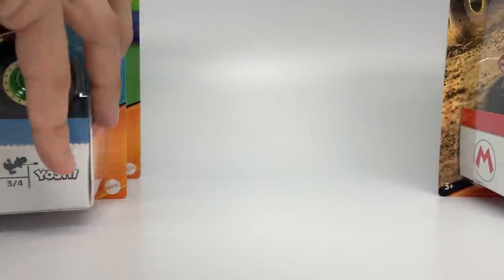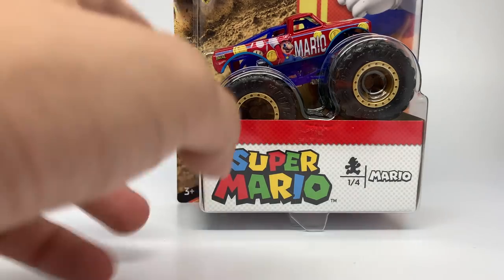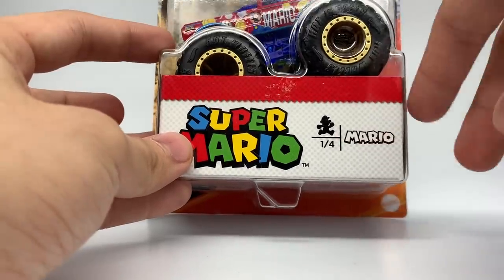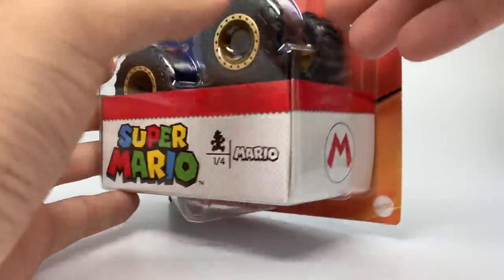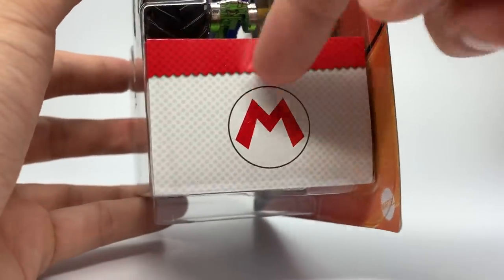We are going to start with number one, which is the main character Mario. I'm sure I don't have to do much explaining — you guys know who Mario is, you know Super Mario. It's very hard to imagine that most people don't know who this is. Obviously it's from the Super Mario series, Super Mario Bros, Mario Kart, just a huge franchise built around this one character. So here it is, number one of four — you can see his little character right there, the Super Mario logo.